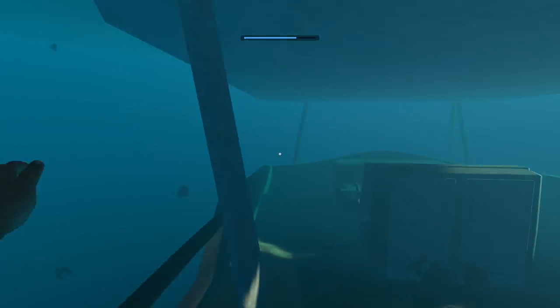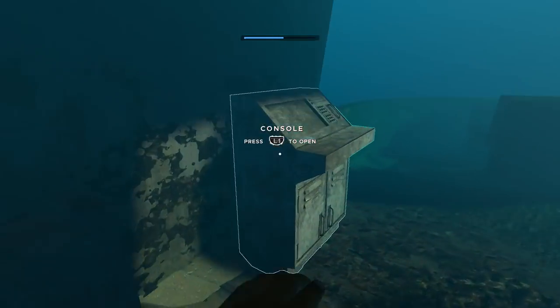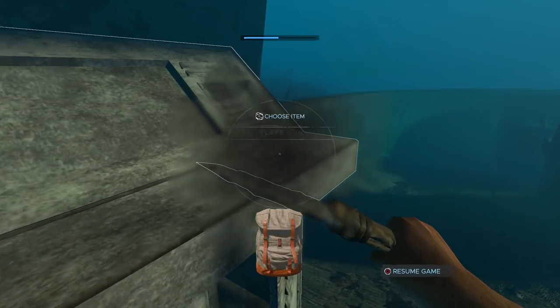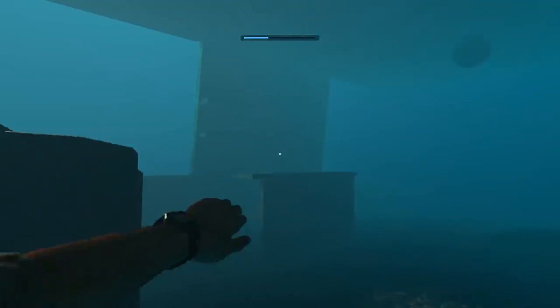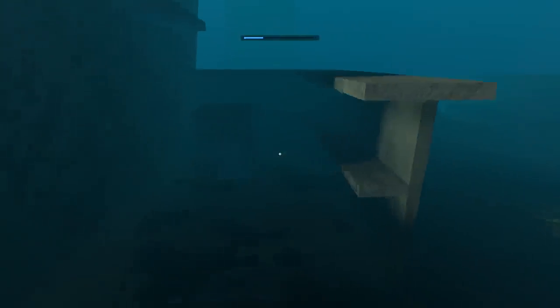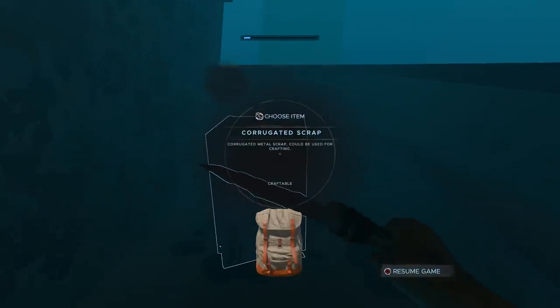Depending on your map seed you may get lucky with decent loot, but on this occasion it's the little cruise boat, which is pretty much useless. There's not much inside other than a console — sometimes there's a small locker just behind the bar, but that's about it. Don't forget your water when diving.